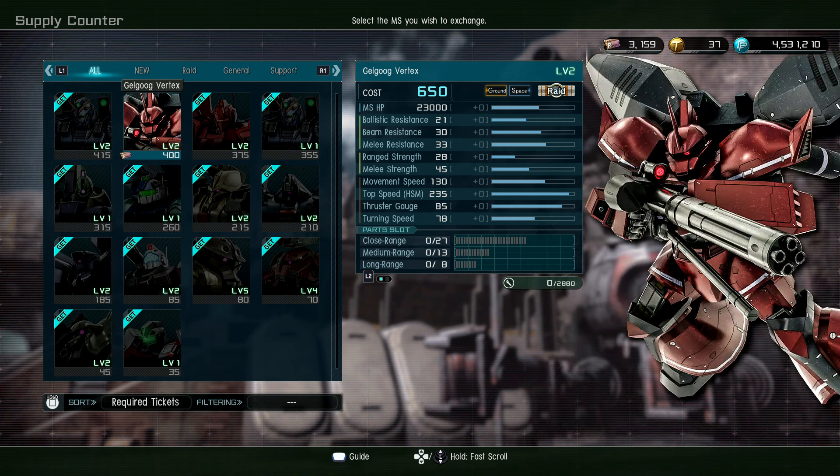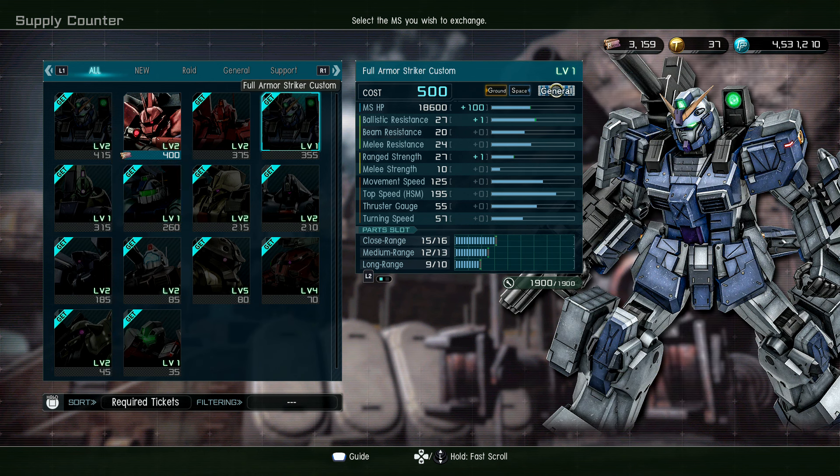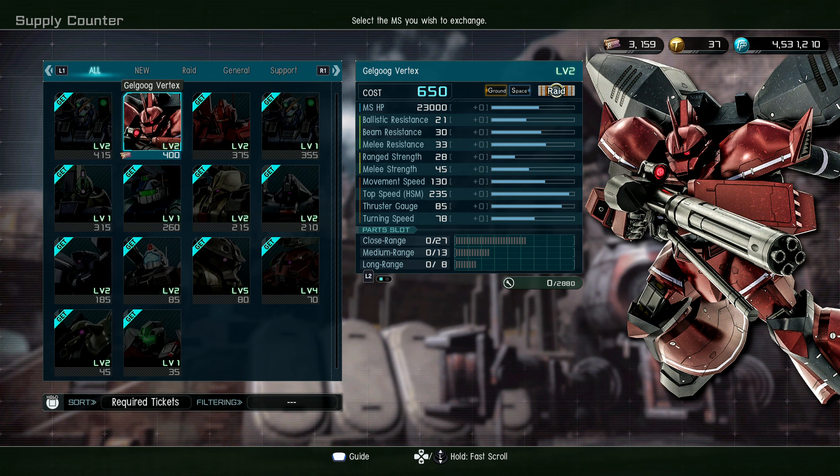Oh hello — Full Armor Striker Custom level one and level two! I feel like that was quick. And then we have the Gun Cannon Aqua Thunderbolt in here. I really like that too — it's a stealth support. And then we have Former Strike Custom level one and level two — we got those two.